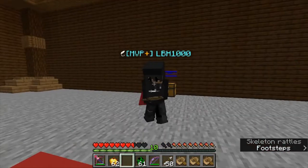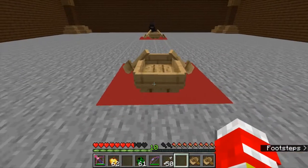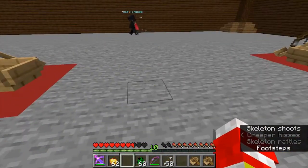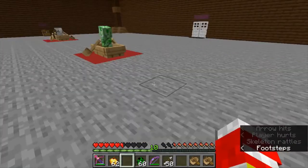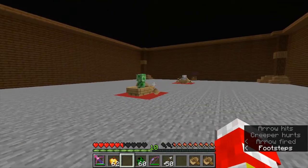And I would recommend having a partner. So, what you want to do is place it on a boat, and you want to lure a creeper into the boat. And you want to go behind the creeper while the skeleton is shooting at you, and shoot the creeper with a power 3 bow.